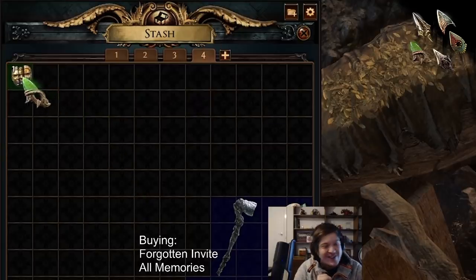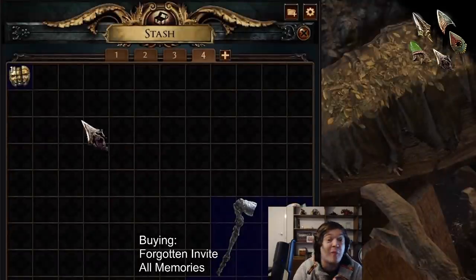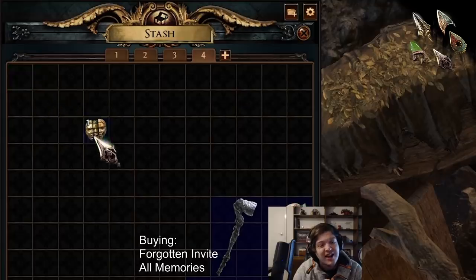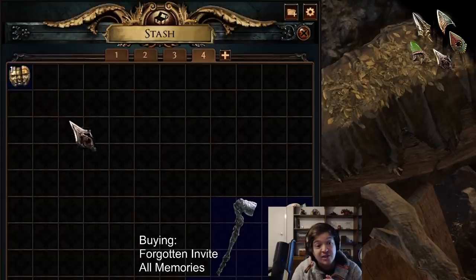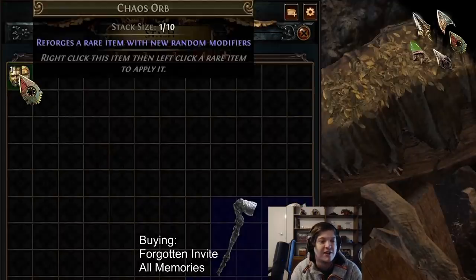Yo, what is up guys, Graham here, and in today's video we've got a bit of drama in the house. Grinier Games has just released a new type of skin — they've released a Cursor MTX, as you can see in the background here.